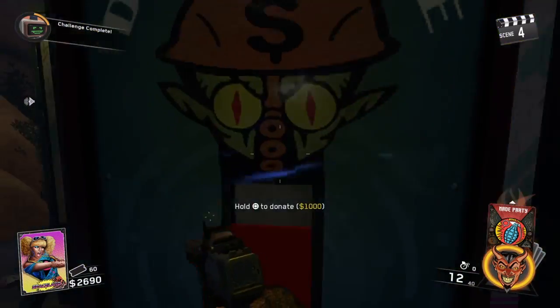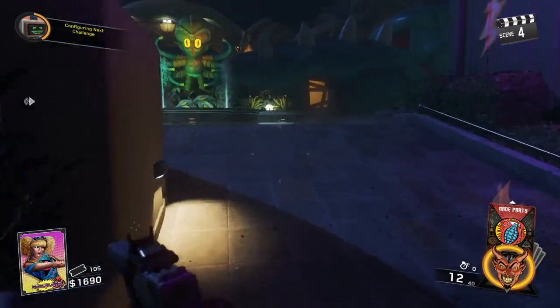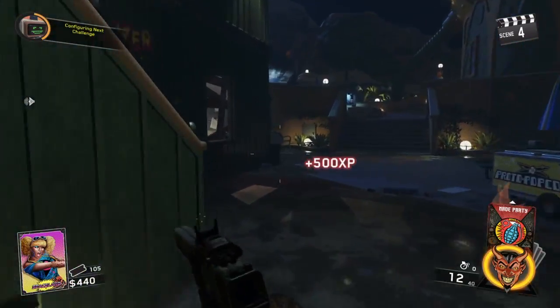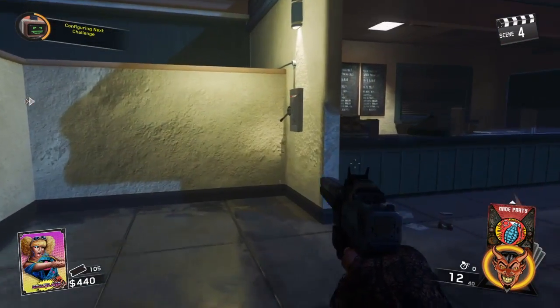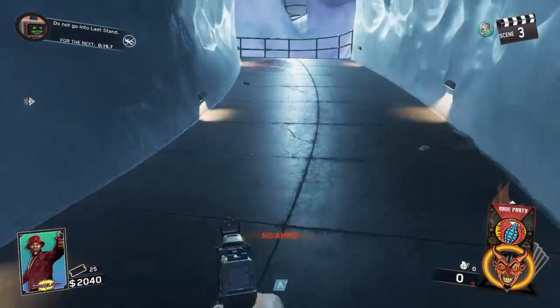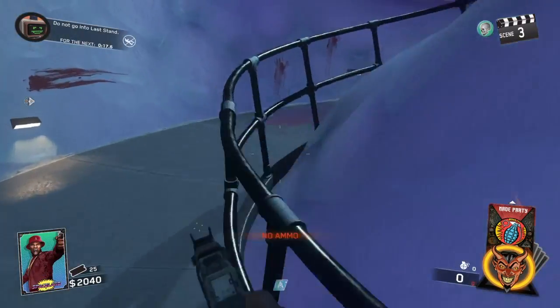For the next one, for Kepler's, you gotta go by this door, then come up this way, buy this door, come up here, go around here, and it's right here — right there on the wall.